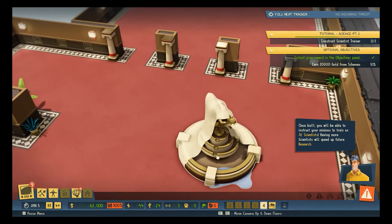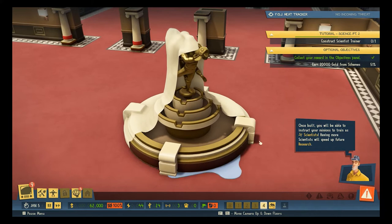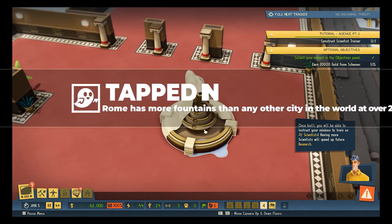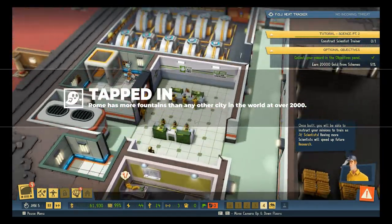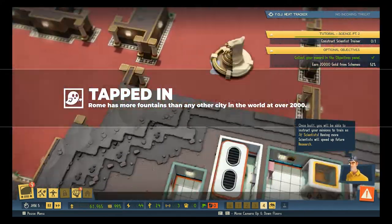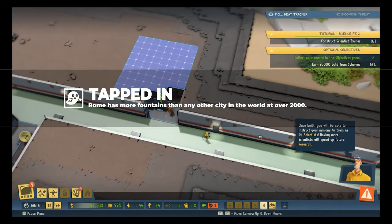I've been to a few places around the world, and I think when I was in Rome, I saw more fountains there per block than anywhere else on the planet. It was crazy, but they were all very, very unique — a lot of them designed by very famous artists from centuries ago. I'd recommend checking out the fountains in Rome if you're ever over there.